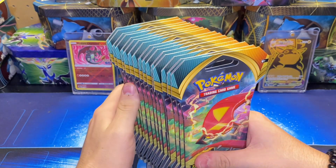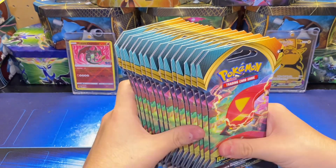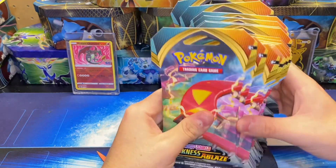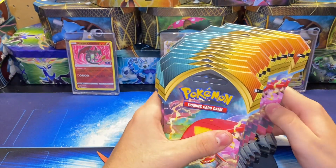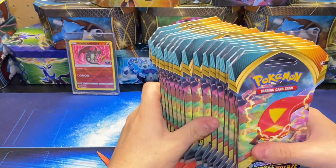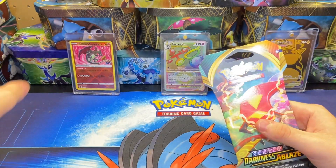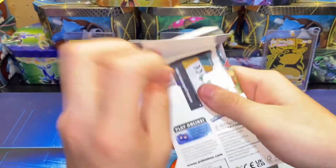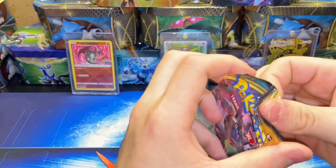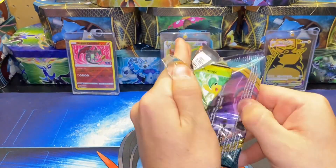What is up guys, it is the Pokey Snatcher here. Today we're going to be opening up 16 packs of Sword and Shield Darkness Ablaze. I'm still trying to get the Charizard out of here, which I highly doubt I'm going to be able to get out of 16 packs, but I do have 16 of the same artwork. Anyways, let's get into this first pack — these are called blister packs, or just sleeved blister packs.